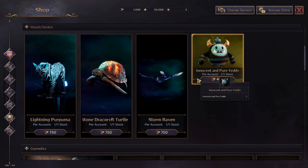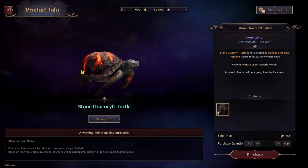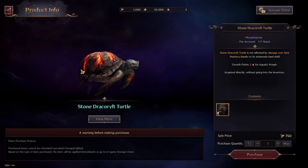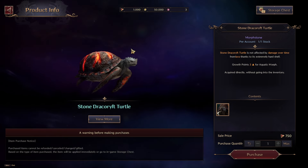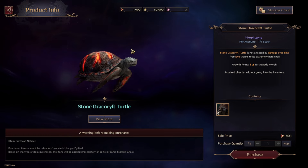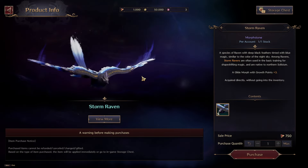Checking prices: Lightning Purpuma is 750 lucent, and the Turtle morph is also 750 lucent. The turtle has something very specific — unlike other swimming morphs, it is resistant to lava. If you use another swimming morph and drop into lava, you die. However, on a turtle morph you can actually swim in lava, which is a notable advantage given the lava surfaces in open world dungeons.